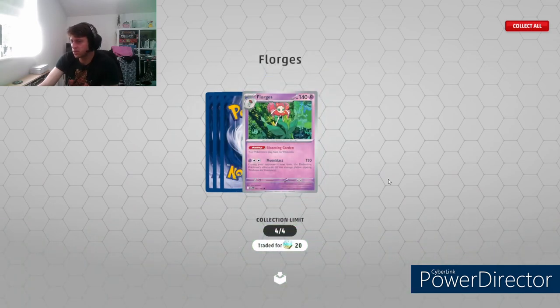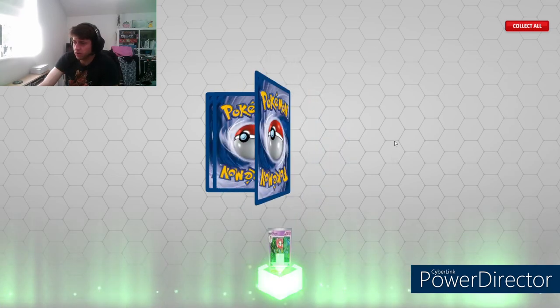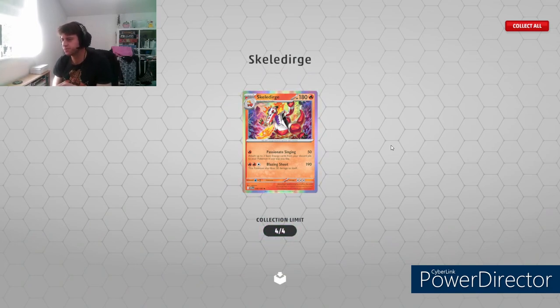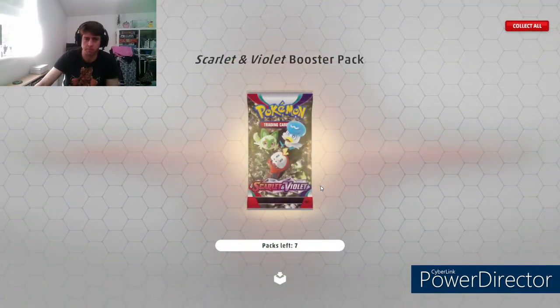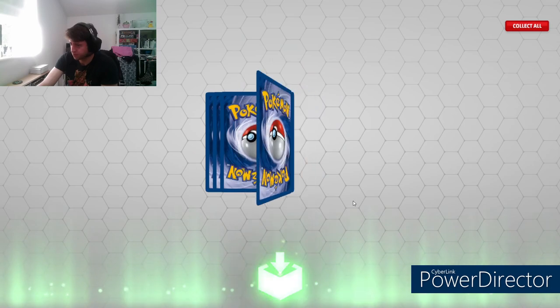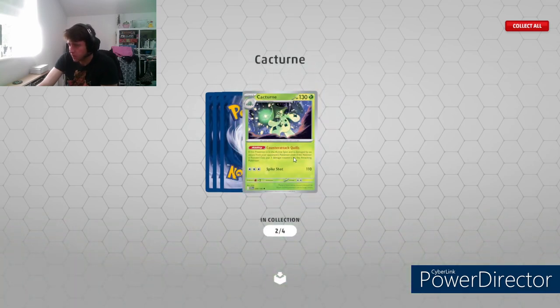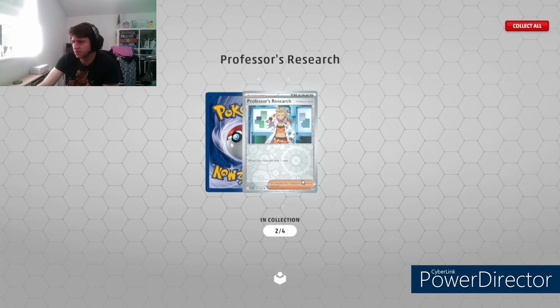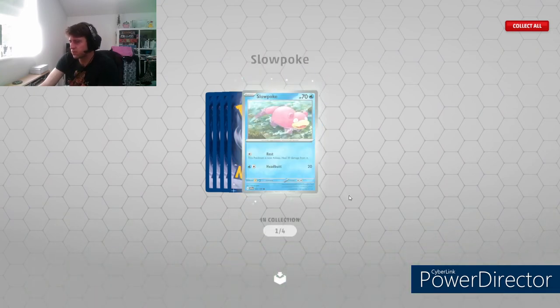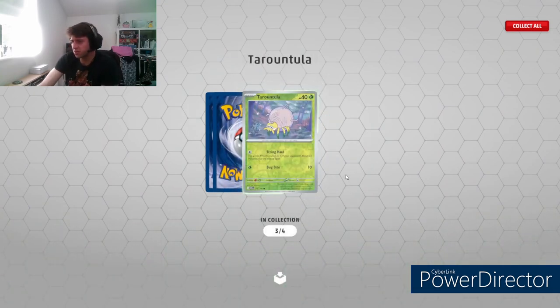Cacnea - what does this actually do? Your Pokemon have no weakness. Great if it wasn't a stage two. Rocky Helmet, Skeledirge - not very good. Skeledirge EX though - could be very good. Damage my attack, three damage counters - has there ever been a good Cacnea or Cacturne? I don't think there has - it's one of the most shafted Pokemon out of the thousand-odd that there are. Tarantula, Hoppip. Pack number five - Magic Cup, oh that's nice Dolliv, little character art there. Another Slowbro - put him in the meat grinder. There's a Squawkabilly - Miriam, cloth.